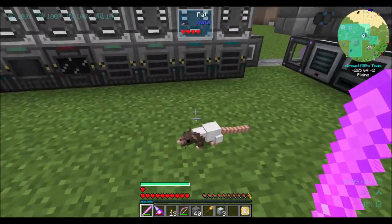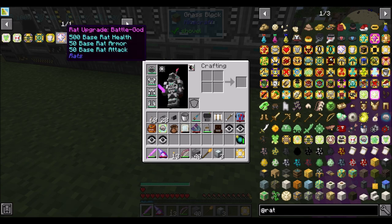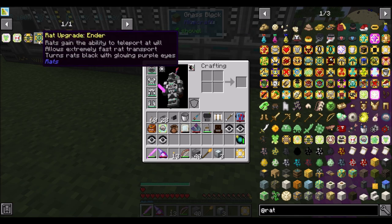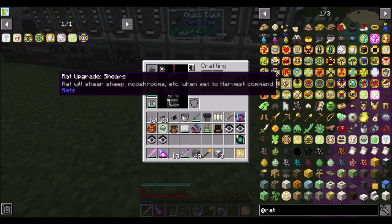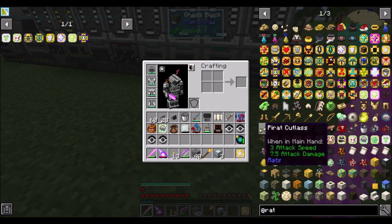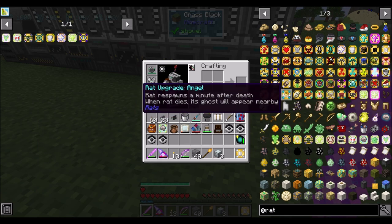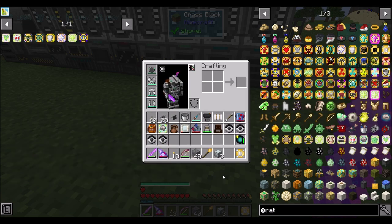If we got ourselves a Non-believer rat just to mess around with killing mobs, I think that would be fun. If we got a bunch of tick accelerators, that would also be pretty cool. A chef to make good food, an ender to let them teleport - some cool toys. There's also the shears upgrade. There's a ton of things. And there's one I like: rat respawns after death - when rat dies, its ghost will appear nearby. That's kind of cool.